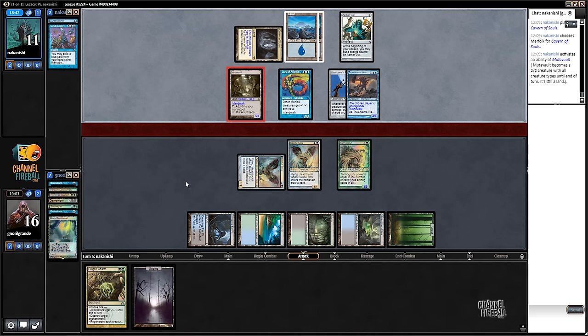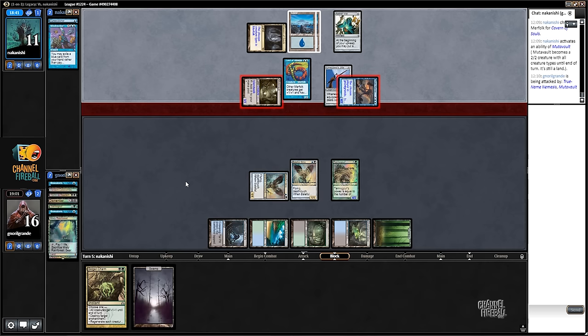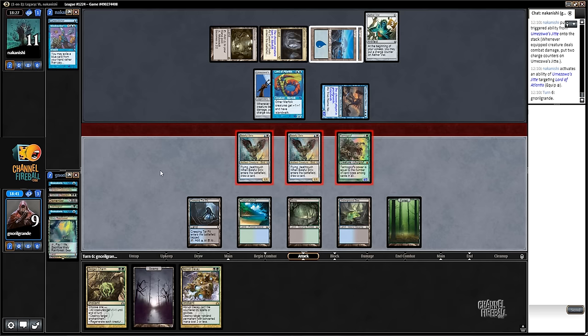Mutavault can't be blocked so we just take seven damage, going to nine. Abrupt Decay - so now we can kill the Lord of Atlantis and then minus one minus one the True-Name Nemesis. I can do that end of turn, but my opponent can Vial in another Nemesis. It's going to have Vial after blockers - this is a 2/2. I'll leave back one Baleful Strix maybe, maybe none, because it's just going to kill them.